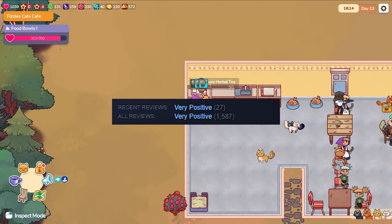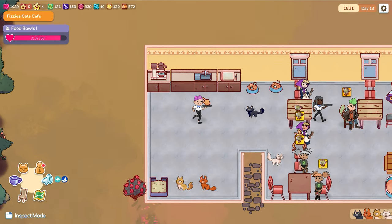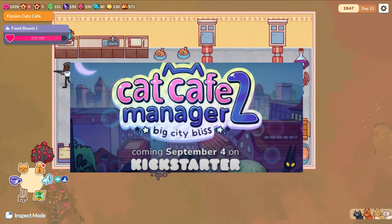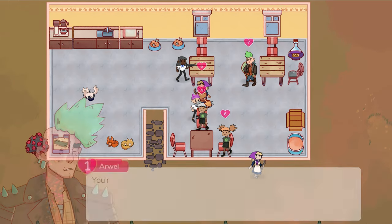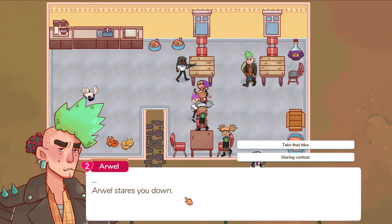Recent reviews on Steam still have it as very positive, and the reason I am reviewing this game now? Well, Roost Games have announced that they are bringing Cat Cafe Manager 2: Big City Bliss to Kickstarter on the 4th of September, and I cannot wait. Thank you to Roost Games for the key, though this does not affect my views and all my thoughts are my own.